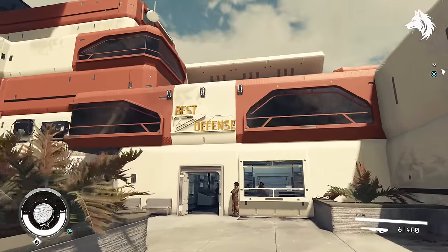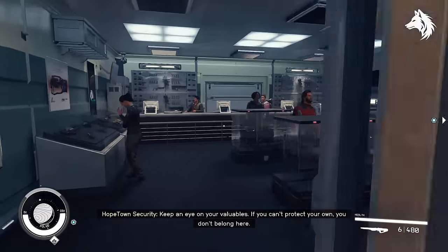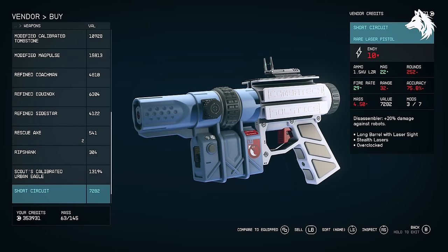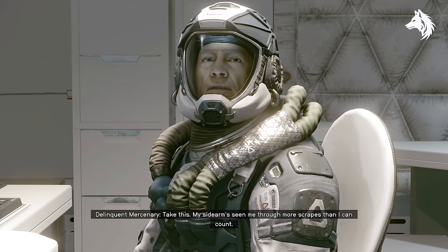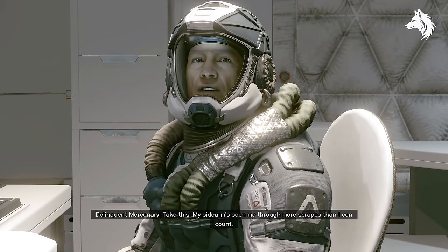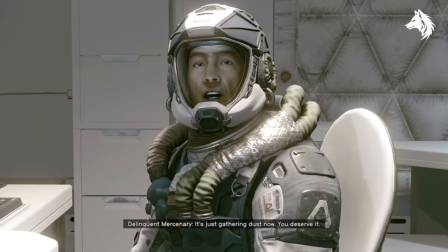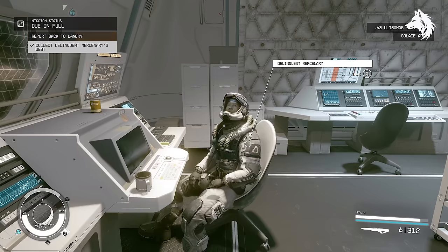The Short Circuit is found in the weapon shop called Best Defense in front of the Hopetech building. Solace: complete the debt collection mission in the GalBank in New Atlantis. You need to do about five of these and then eventually you'll come across a delinquent mercenary, and you can choose to pay off his debts for him and he will reward you with the weapon.